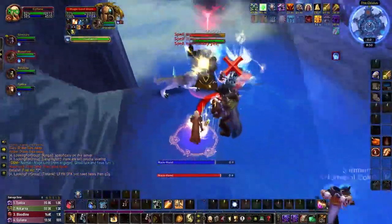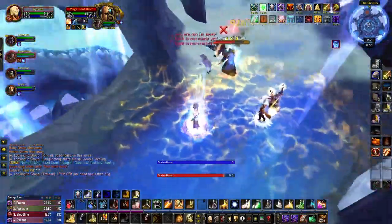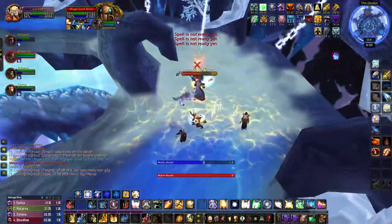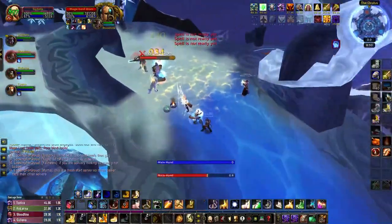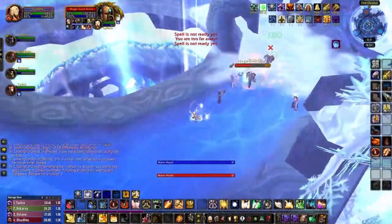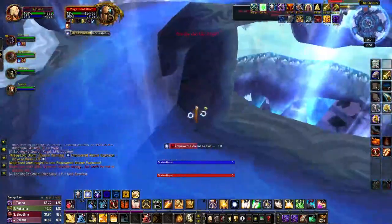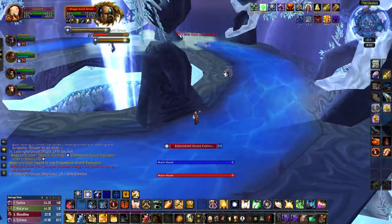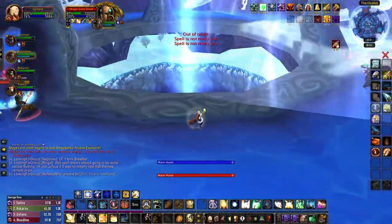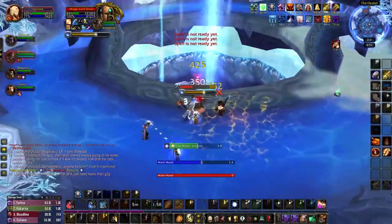Aram's second ability is Time Bomb, which deals damage to a random player and applies a debuff to them. When this debuff expires after 6 seconds, it'll cause the player to explode and deal damage to anyone else within 10 yards. Obviously, if you get targeted by this, you should move away from your group. Aram's final ability is Empowered Arcane Explosion, and this causes him to teleport to the center of the room and begin charging up a massive blast of damage. If you get hit by this, it'll one-shot you, but it is possible to completely avoid the attack by hiding behind one of the pillars. After he finishes his cast, Aram will teleport back to the platform and continue attacking the tank.